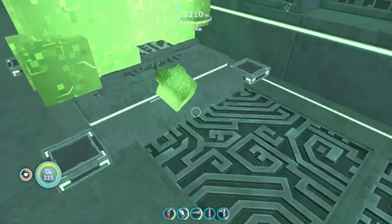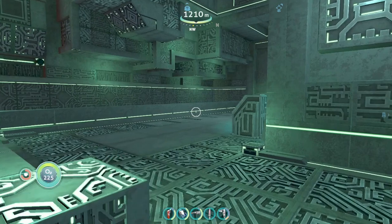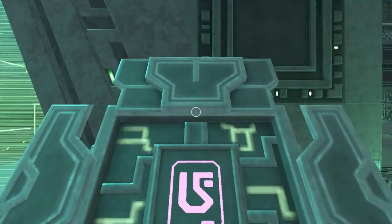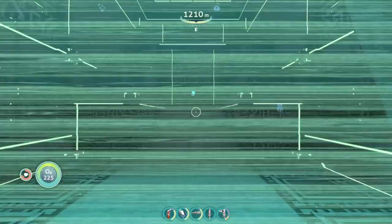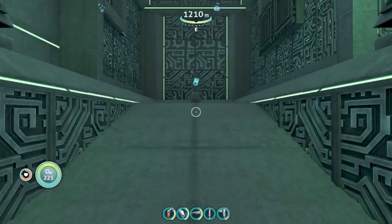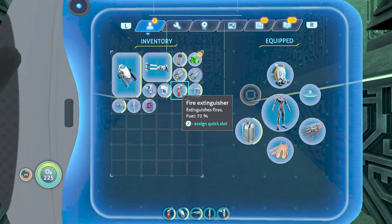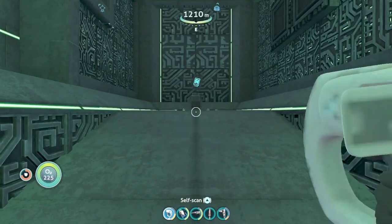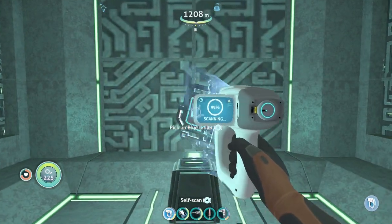I'll leave my prawn suit with you for now. There are two places where I need to go with these things. There's one here — one special tablet. I need to scan the blue tablet.